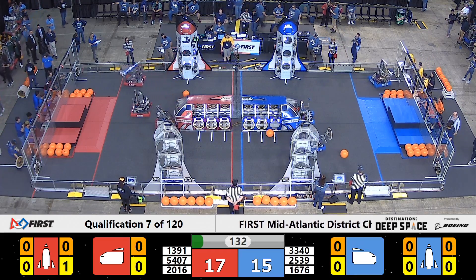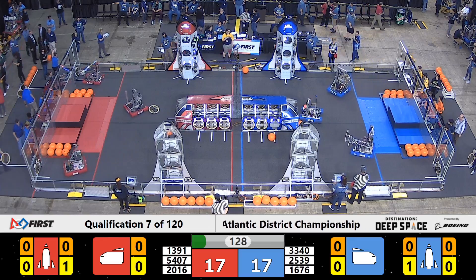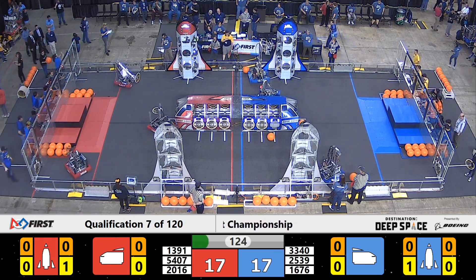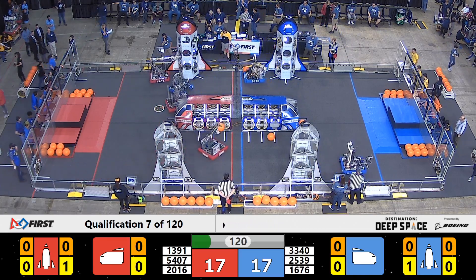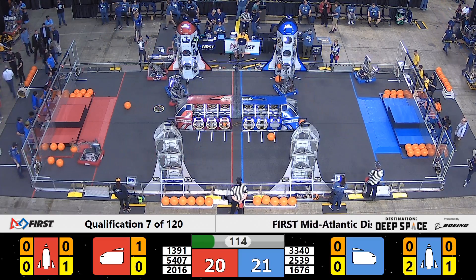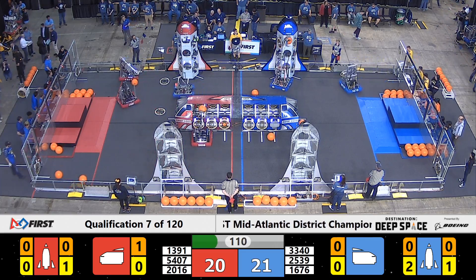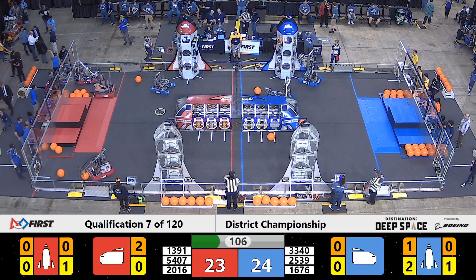The PASCAC Pioneers were able to place a hatch panel at the third level on the Blue Alliance rocket. Meanwhile, for the Blue Alliance, it looks like we've got Team 2539, the Krypton Cougars, making their way to try. They've got a piece of cargo in hand as PASCAC Pioneers place a second hatch panel up — and it's good for the Blue Alliance.